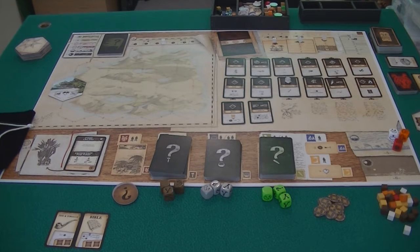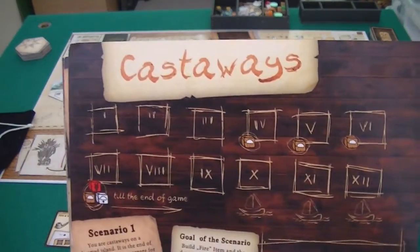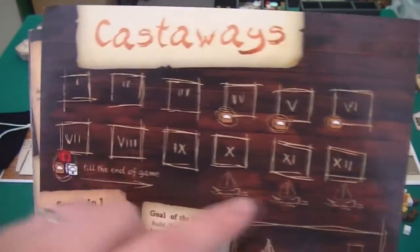So guys, this is the island on set up. For this tutorial we will be playing the castaway scenario. It has 12 rounds and we're going to go through each of the rounds.